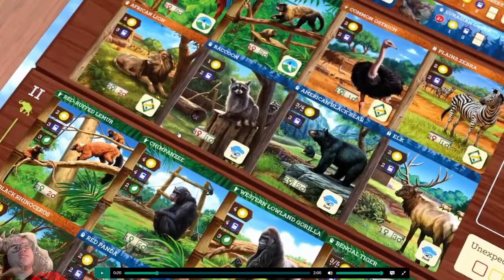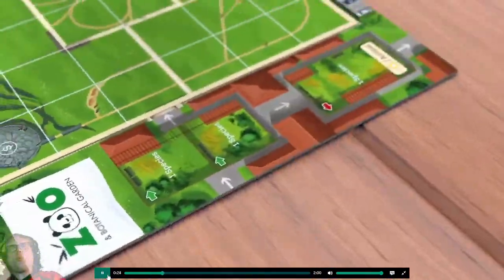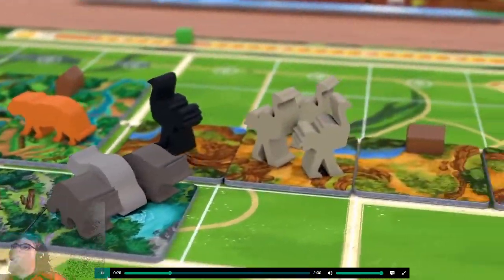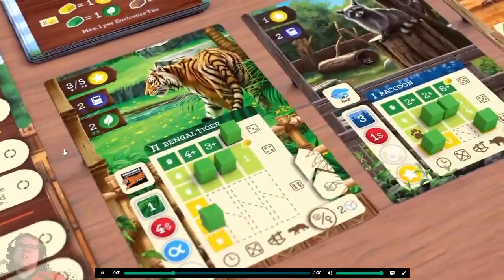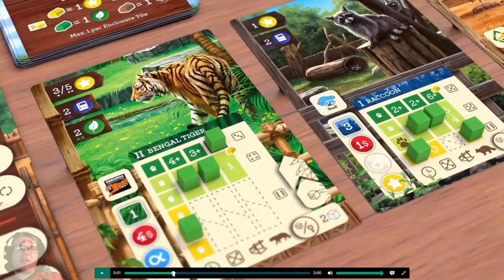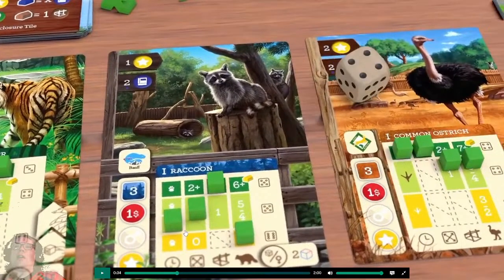How does that work — are there holes in the cards? That was a unique mechanism, you got me excited! Demand and supply constantly change. Build new attractive enclosures to fulfill each species' individual needs, knowing that strong animal welfare also increases the chance of rare offspring. I want to know what those cards are in the middle — that looked really cool. I'm loving what they're showing me.